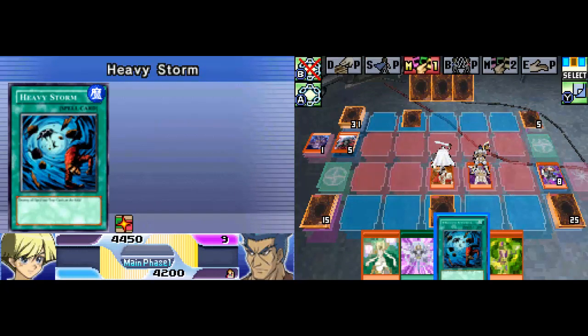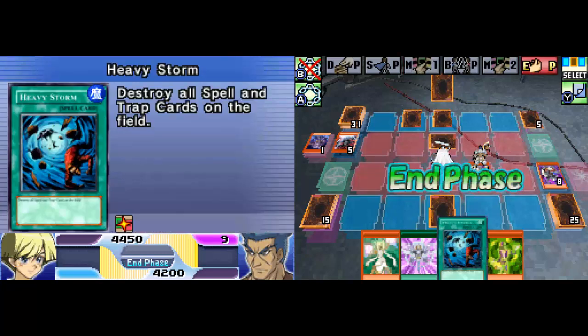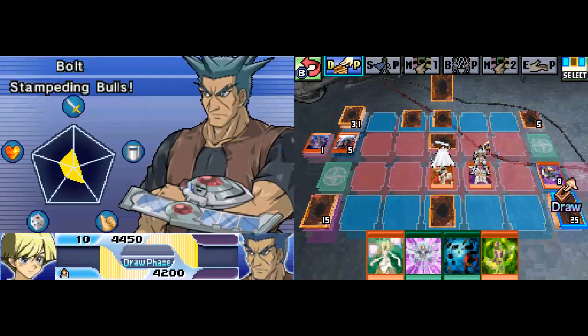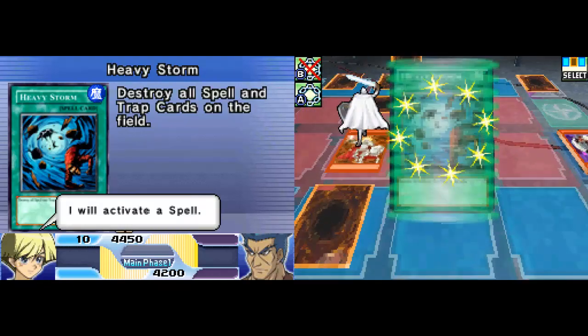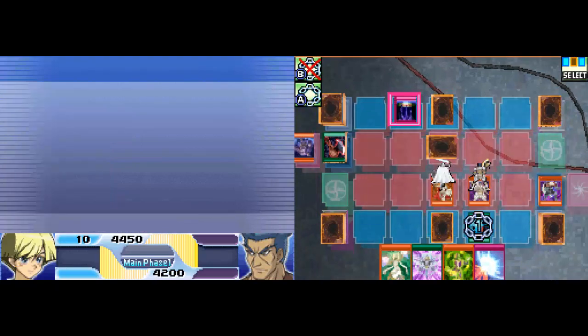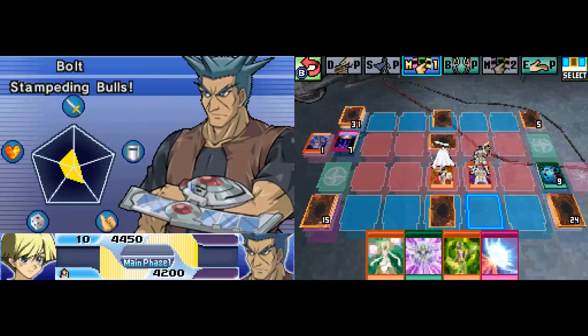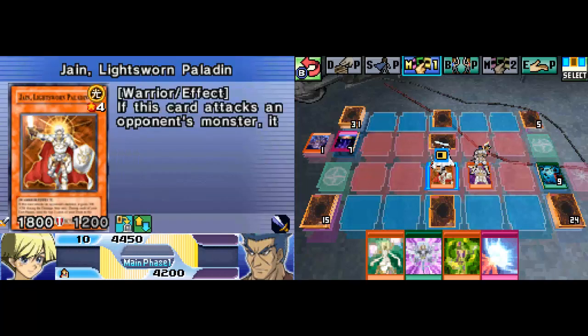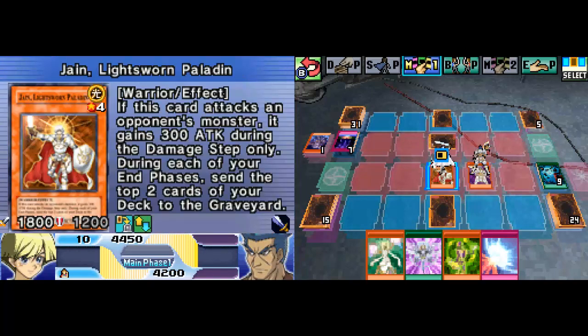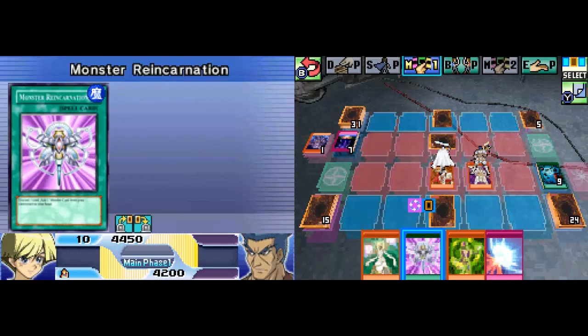If he plays another face down, then I'm using the Heavy Storm. I can't risk a face-down being a Mirror Force. Drawing now — Mirror Force, and Heavy Storm. He used that Magic Jammer to block my Heavy Storm and discarded his Equip card, which could probably have been used to overpower either of my monsters. That means the card he's protecting is much better than I thought — and that is really good indeed.